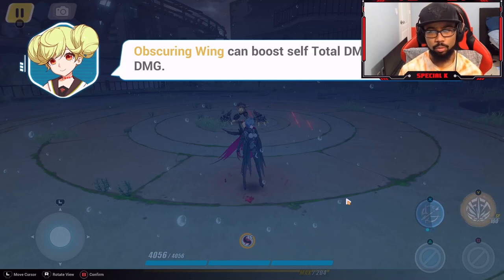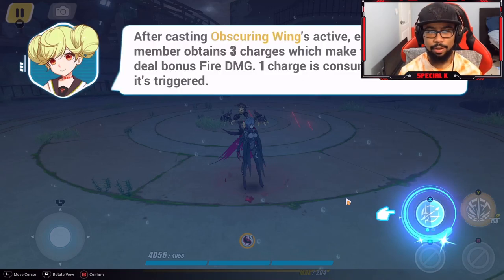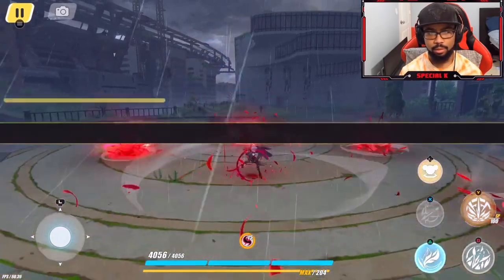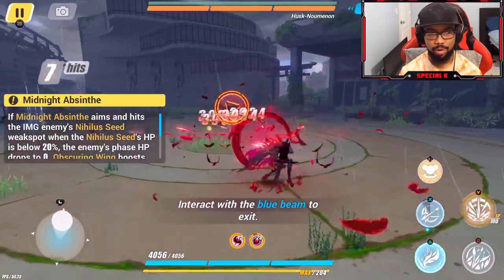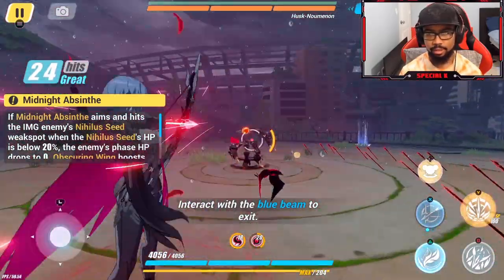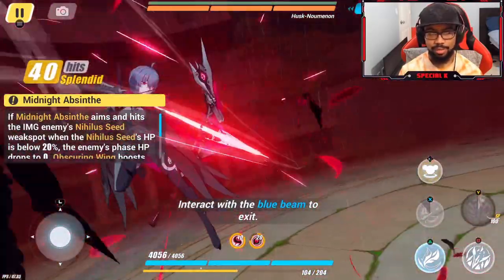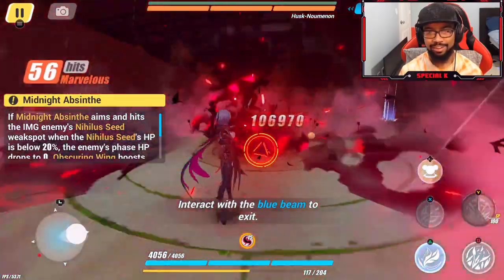Obscuring Wing boosts her total damage and team fire damage. Hitting a weak spot creates a blast and deals fire damage. After casting Obscuring Wing's active, every team member obtains three charges which make their attacks deal bonus fire damage, with one charge consumed each time. It goes into slow motion when you aim — you aim there, get the red cursor, boom. This ult is growing on me — quick, sweet, and straight back into gameplay.